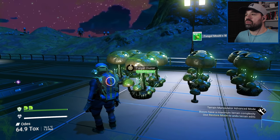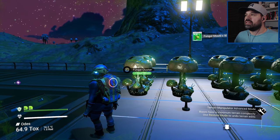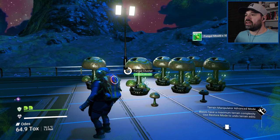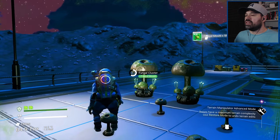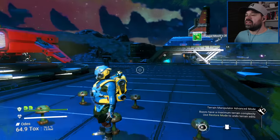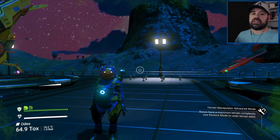I drew the line at fungal mold, so let's see how much we get out of it. We get 50 — okay, so that's another new number and it's consistent: 50. That at least makes it easy to get the 600, since 600 divided by 50 is exactly 12.